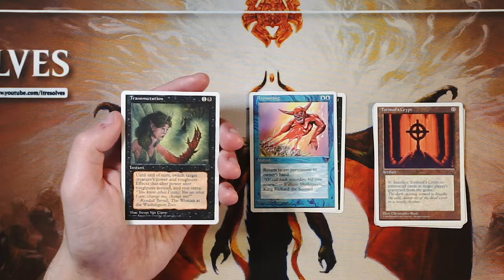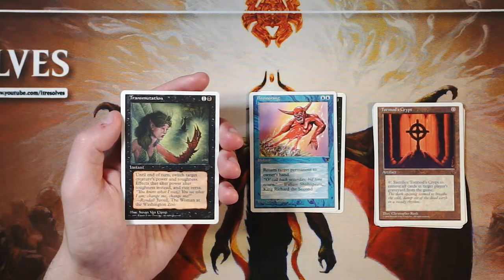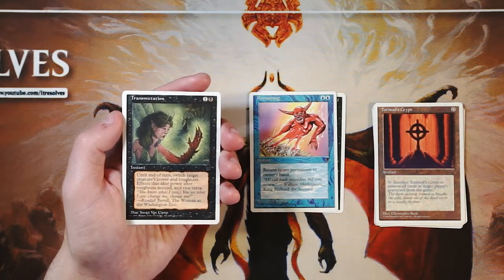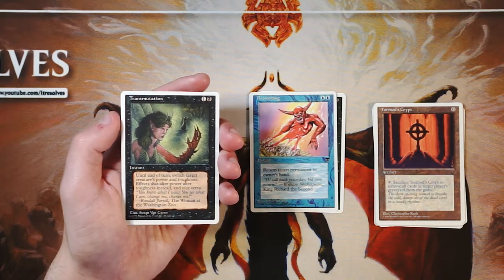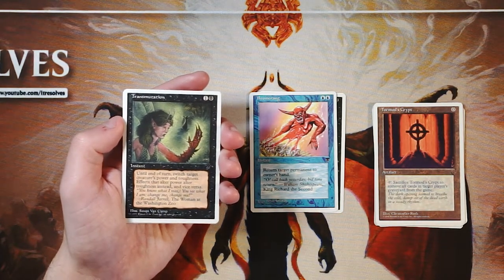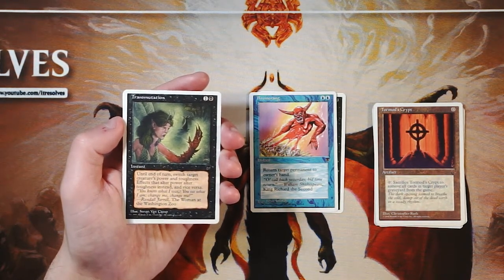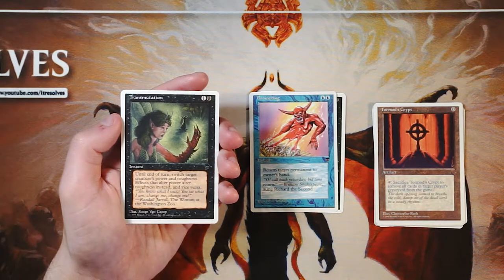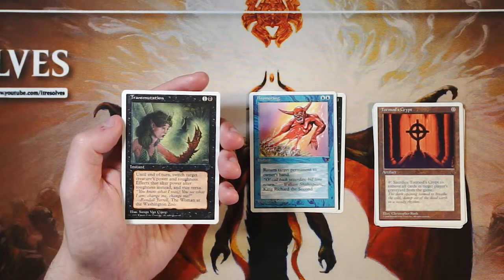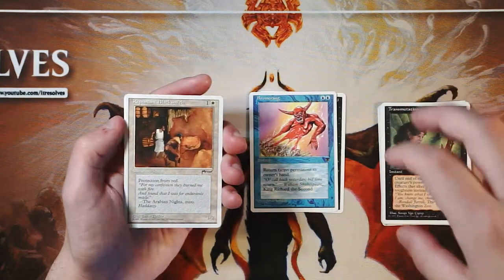Transmutation is an instant for one and a black: until end of turn, switch target creature's power and toughness. I don't love this card — it's basically a combat trick where you can pick off an opponent's creature, but you're very dependent on what that creature is versus what your own creature is. It works reasonably well with walls, but that's really the best use case. Not super excited about it.